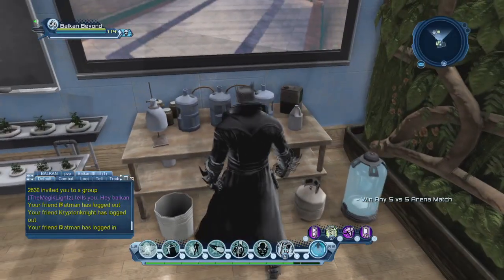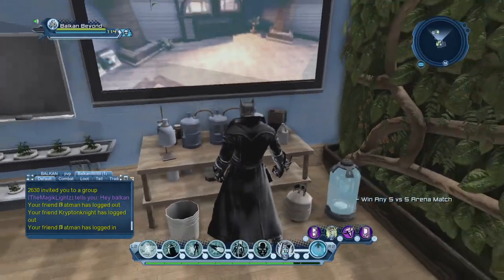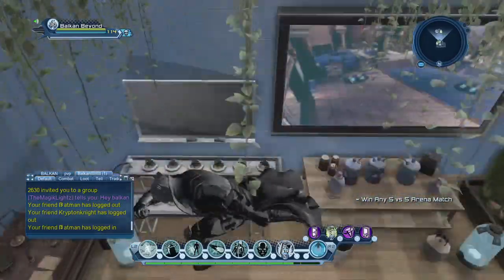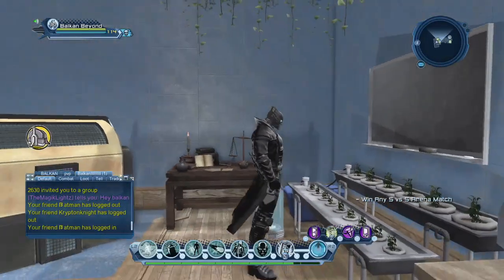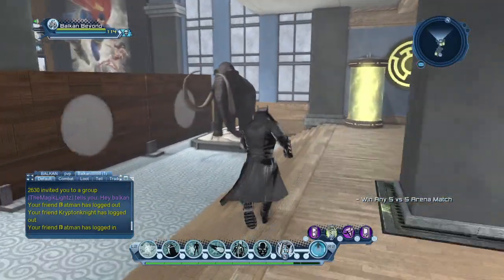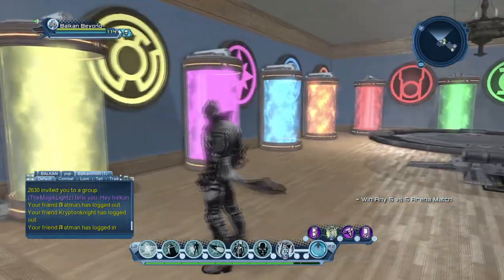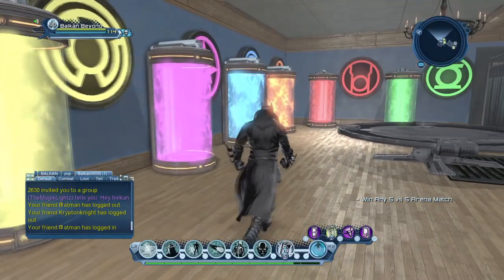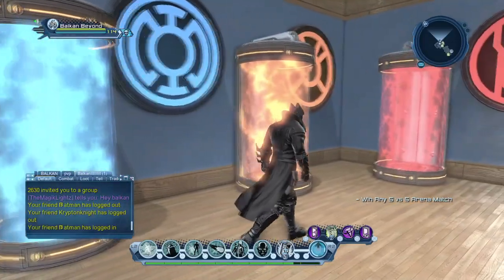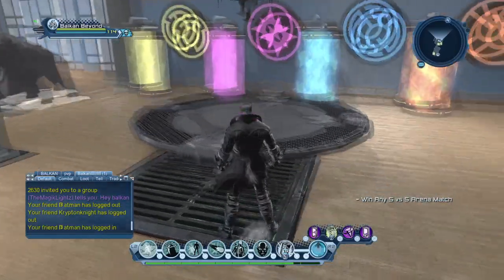This is my special lab — you could call it the drug lab. I got it from the first survival mode, so if someone asks where I got it, that's where. I don't think you can get it again unless the survival mode returns. This is the math lab on the left, where I make good plans — just kidding. The mammoth is still here, and this is my favorite place in the base: the six lantern colors — yellow, star sapphire, blue, orange, red, and green.